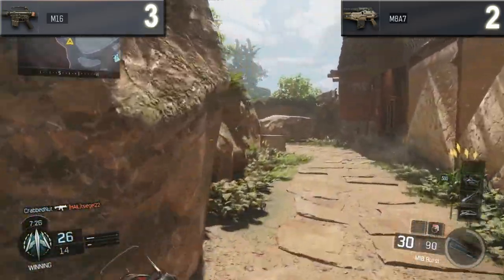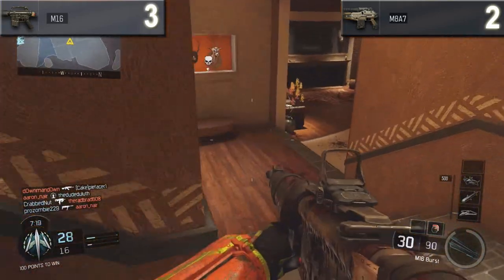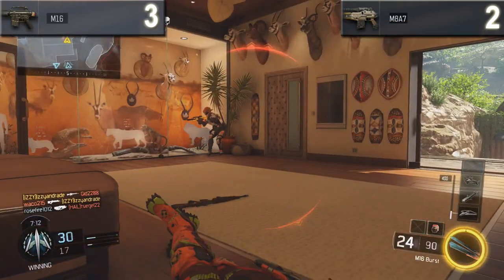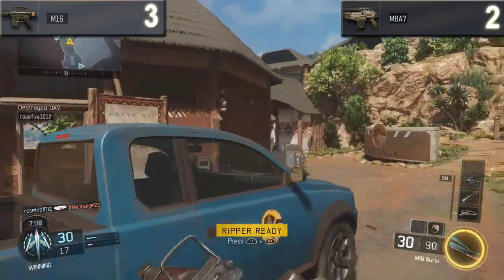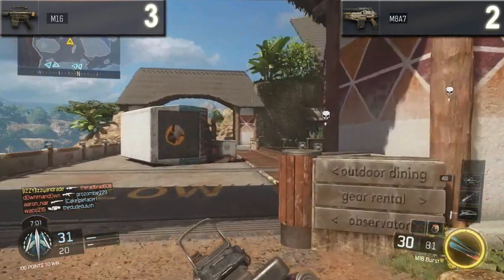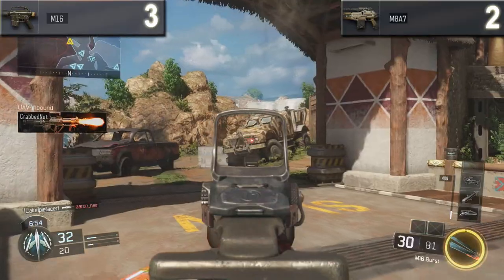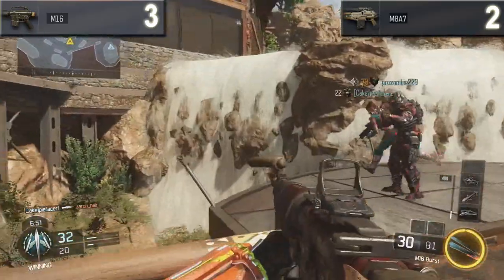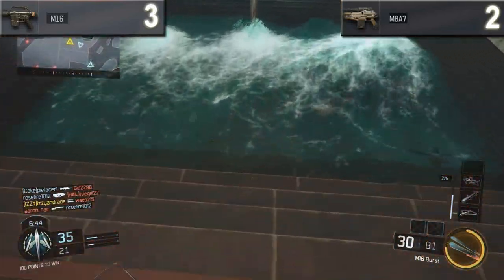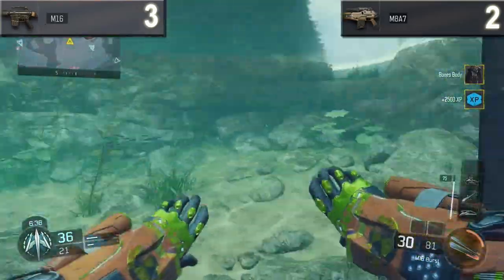Looking at smaller details: magazine size — the M16 has 30 rounds, the M8A7 has 32. However, since the M8A7 is a four-round burst, you get eight total bursts per magazine, while the M16 is three-round burst giving you 10 total bursts. So the larger magazine isn't necessarily better, and no points are awarded. For reload speed, the M16 reloads with bullets remaining in 2 seconds and empty in 3 seconds, versus the M8A7's 2.03 seconds with bullets and 2.8 seconds empty — one is better in each scenario, so again no points awarded.